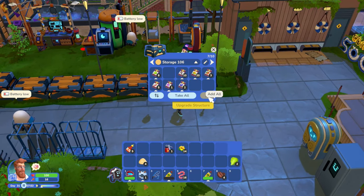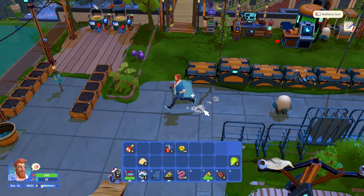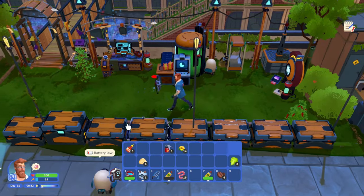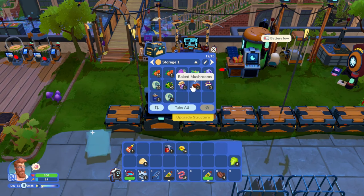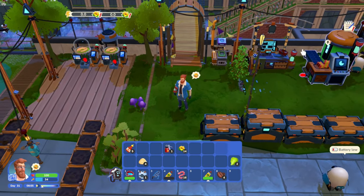Oh, how amazing! That's absolutely fantastic. Okay, so I need to get some food stat - that's what we need more than anything. This is gonna be our food container right here. We've got some baked mushrooms - let's go ahead and take those and eat that to start with.